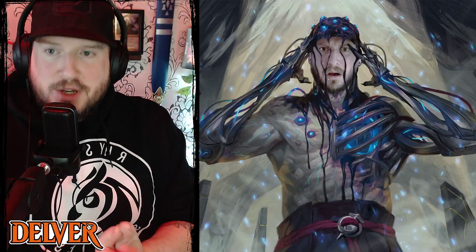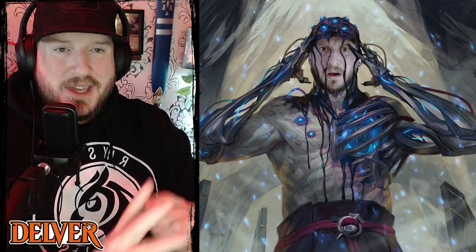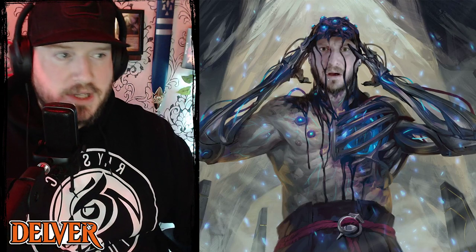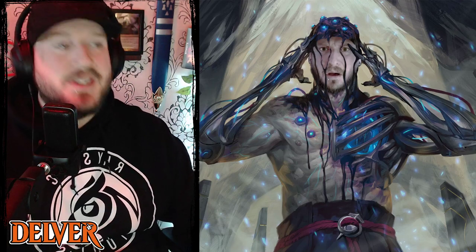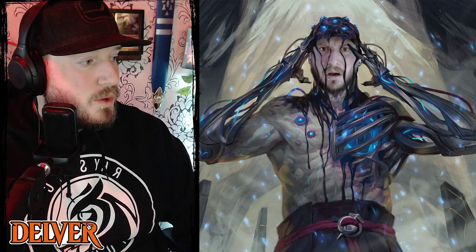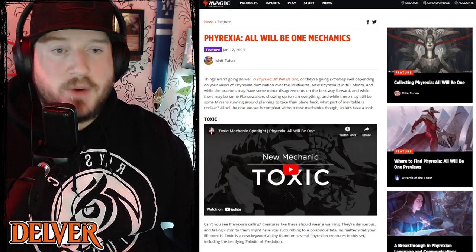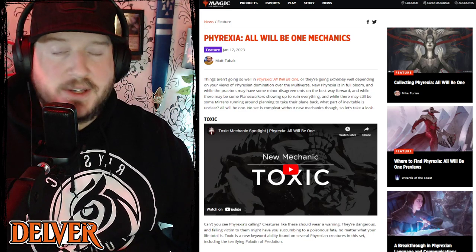What is going on guys, welcome to a new episode of The Delver, the weekly news show where we quickly go over some of the biggest news in Magic: The Gathering. This week we've got a few cool things to go over — we're in full preview season for Phyrexia: All Will Be One, so they've revealed some of the set's main mechanics.